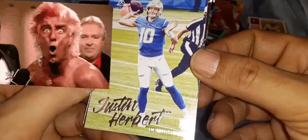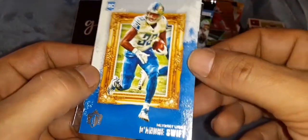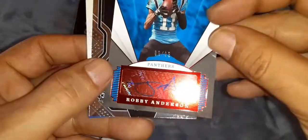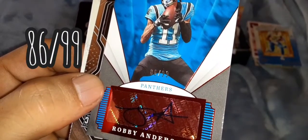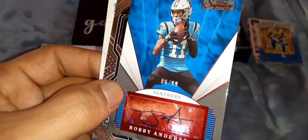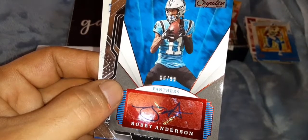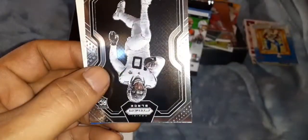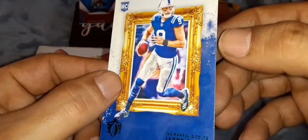Justin Herbert on a Luminance - we'll take that. DeAndre Swift, Lions rookie card. And a Robbie Anderson - this is turned around and it is going to be a signature of Robbie Anderson, 86 out of 99 on the red parallel for the Panthers. He was super sad when they got Sam Darnold - he talked so much trash when he went to the Panthers about Sam Darnold and then they ended up getting him. Vizca Chenault and the Jags rookie card. And Jacob Eason rookie card for the Colts.